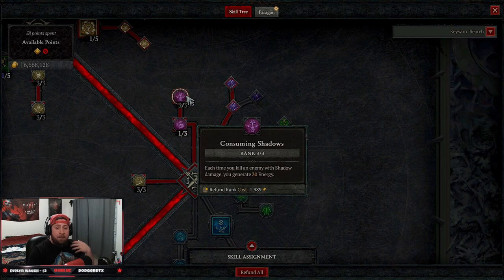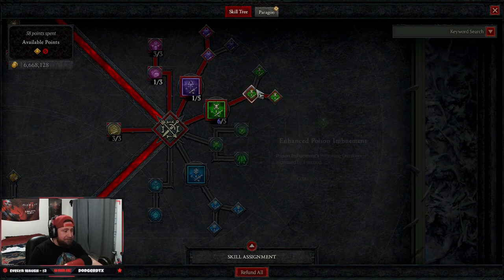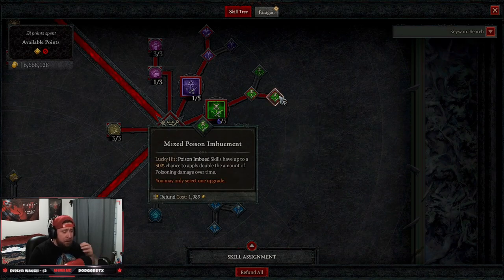Three points into Consuming Shadows so that when we kill enemies we get back more energy to spam more attacks. Then five points into Poison Imbuement up to Mixed Poison Imbuement, which gives us a 30% chance to double the amount of poison damage over time.